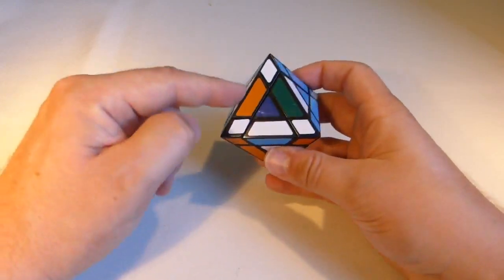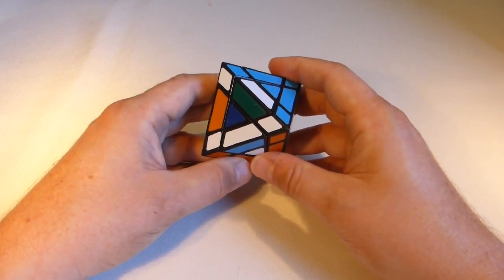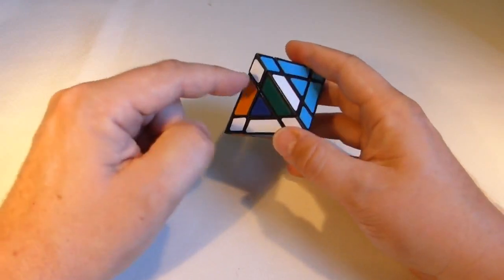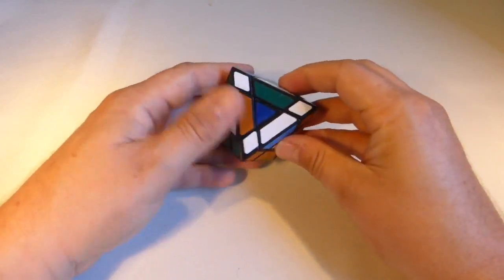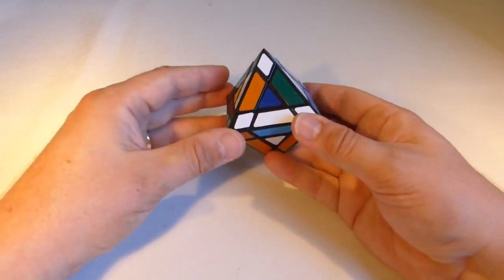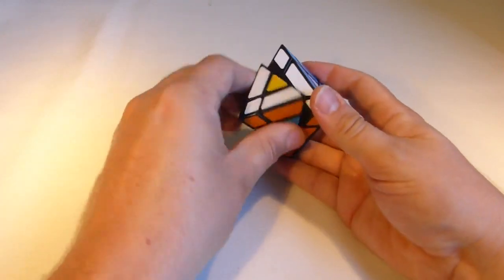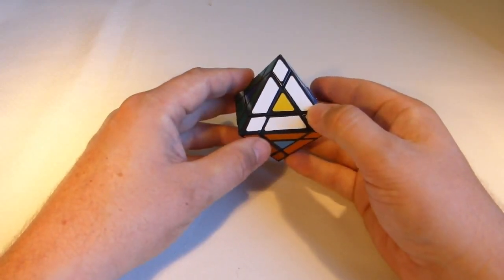Those back two edges are done, and that now leaves me with the final three edges. These will be in some kind of three-cycle. I've got the white-orange that's going to go down here and orient correctly when it turns. I've got this white-green — when that turns into its position it will orient correctly. And you'll notice that this white-blue — when that turns in, it will misorient. That's the key: the one that misorients, I want to turn it onto its position after I've turned its position across. So I need to turn that across, then turn that on, and undo those moves. That gets those last edges correctly placed.